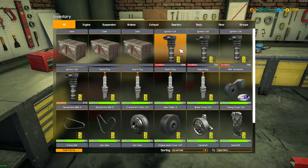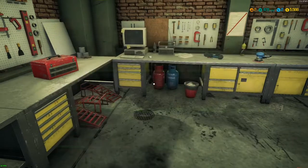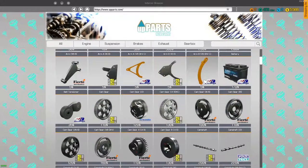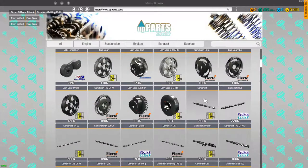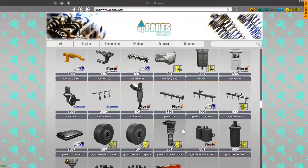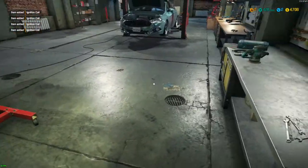We're going to need four ignition coils, two cam gears, and two camshafts. Let's go into our computer, go into the engine section, and order some cam gears, camshafts, and ignition coils — we'll go ahead and get four of those.